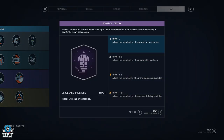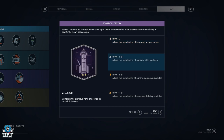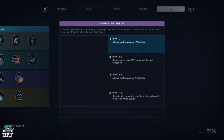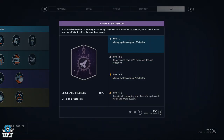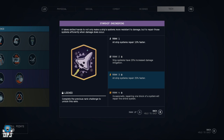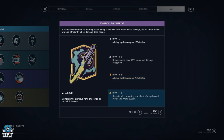Starship Design — allows the installation of improved, superior, cutting-edge, and experimental ship modules, which is going to be really cool and unique to make your ship do things you otherwise couldn't. Starship Engineering — all ship systems repair 10% faster, all ship systems have 25% increased damage mitigation, repair 25% faster, and occasionally repairing one block of a system repairs the entire system.